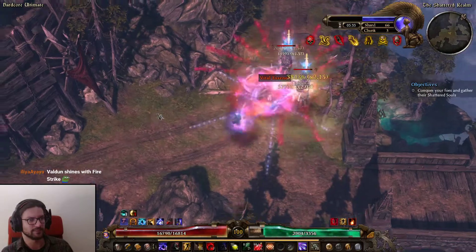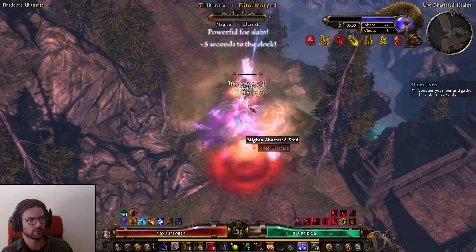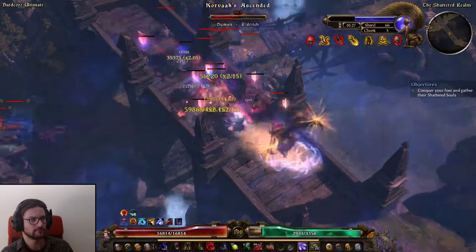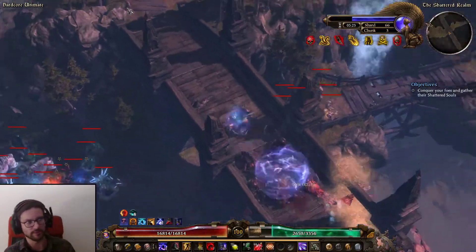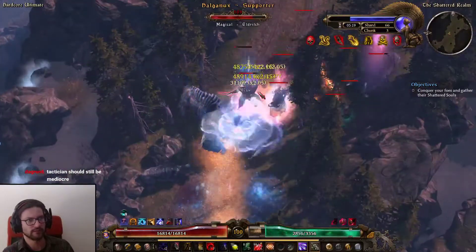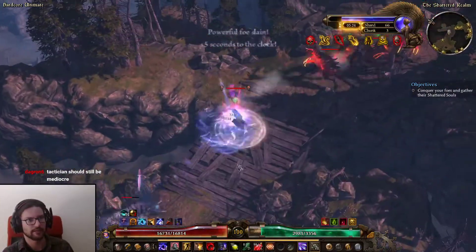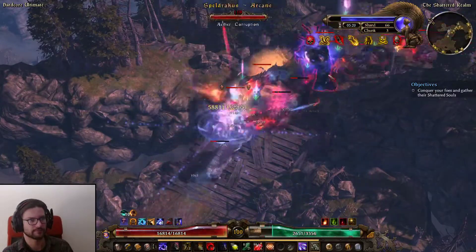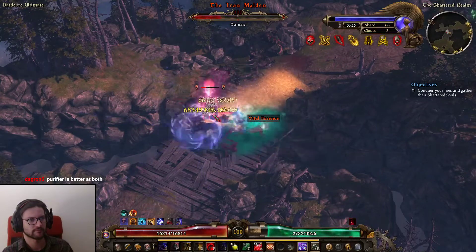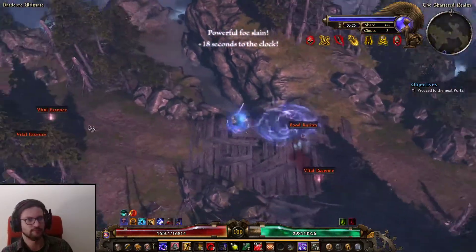Purifier and Tactician are both good. Purifier got nerfed a bit and Tactician got buffed in this patch. But Purifier was better before than Tactician, at least in Crucible. Purifier was always better for AoE; for single target, Tactician was probably better. It basically comes down to Cadence versus Final Strike now - Final Strike has way better AoE than Cadence, but Cadence can have more single target damage.